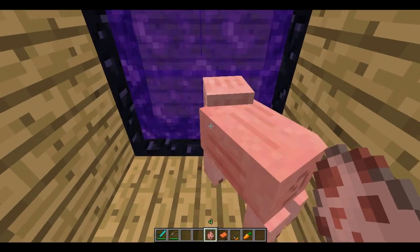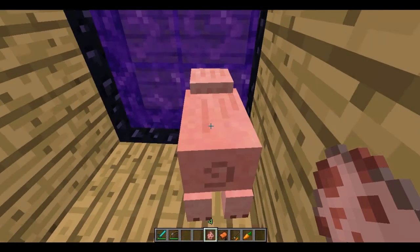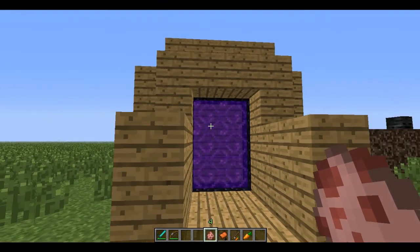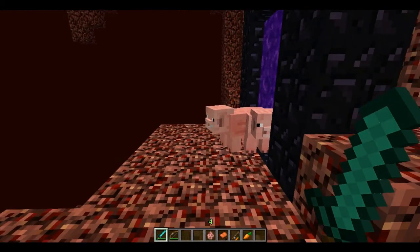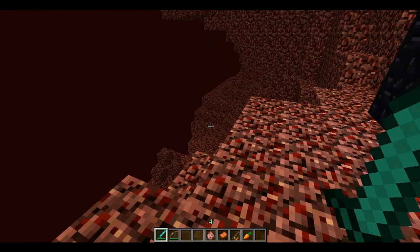Let's spawn a pig and push it into the portal. Go in piggy. As you see, the piggy got teleported to the nether. Let's check it out. See? There are two pigs in the nether, which got back to the normal world.